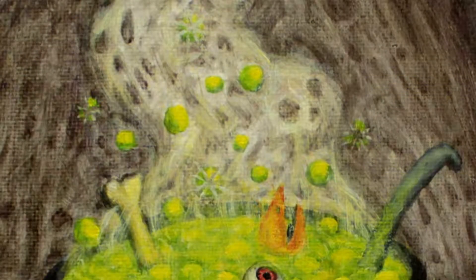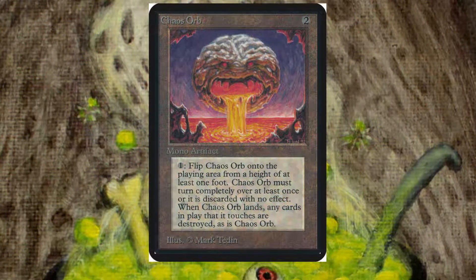So the first one I want to talk about is Chaos Orb, probably the most well-known dexterity card because it's played in old school. It's an artifact that costs 2. You pay 1 mana and you flip Chaos Orb itself onto the table from at least 1 foot high. It must turn completely over itself at least once or it doesn't count and is sacrificed with no effect. But if you launch it correctly, wherever it lands, any cards that it touches are destroyed, as well as Chaos Orb itself.